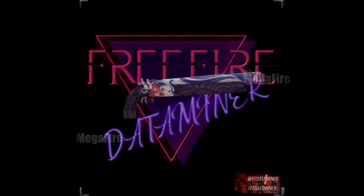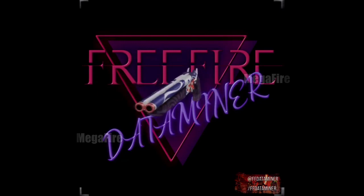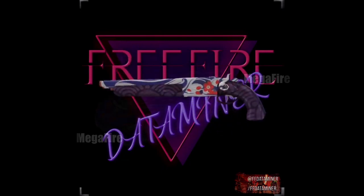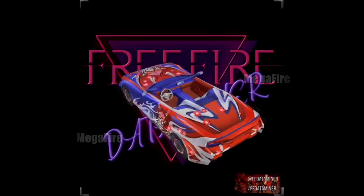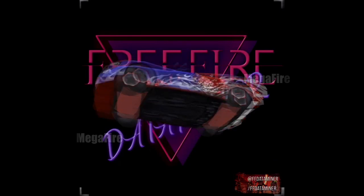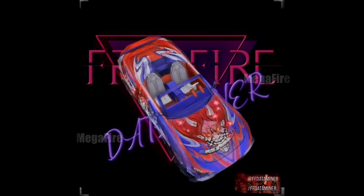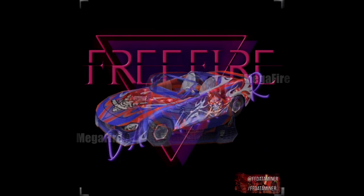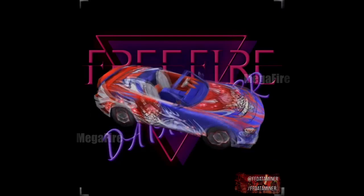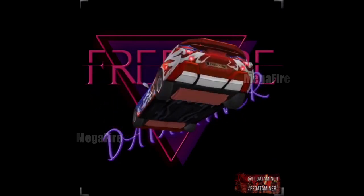Va a llegar una skin de arma: sería la primera skin de la escopeta recortada, el arma secundaria de mano, de la cual solo había una skin en el blue royal de oro. Además, como en los dos últimos pases élites llegaron skins de vehículos — primero del jeep y luego de la moto — ahora estaría llegando una skin del carro en un pase élite. Estas son todas las imágenes de máxima calidad disponibles; cuando salga la actualización mostraré todo con más detalle.